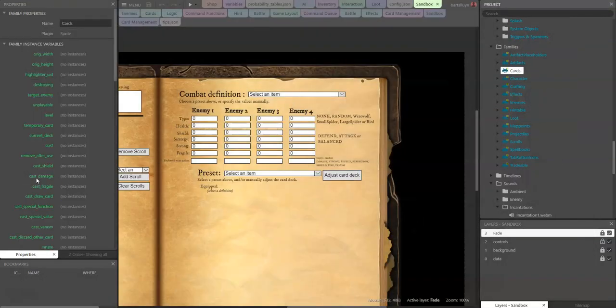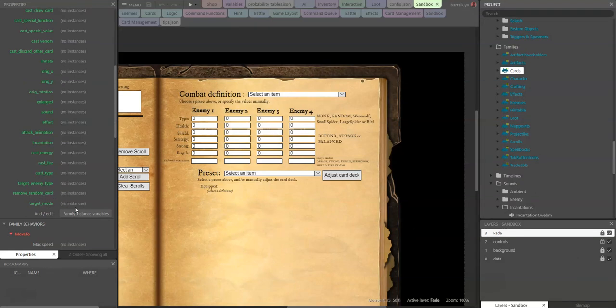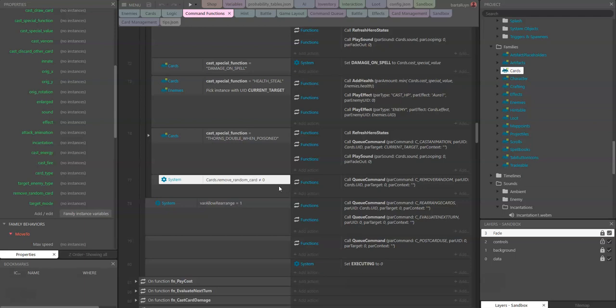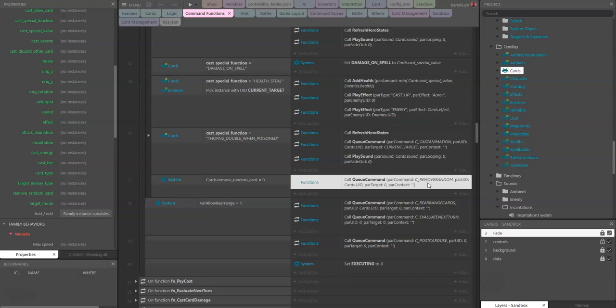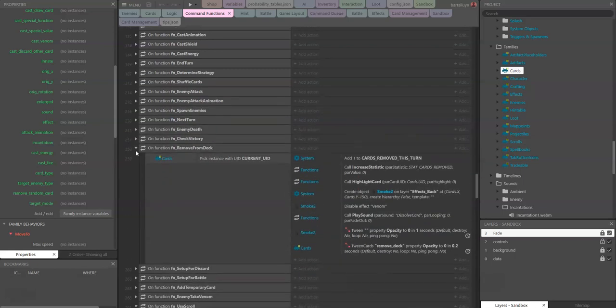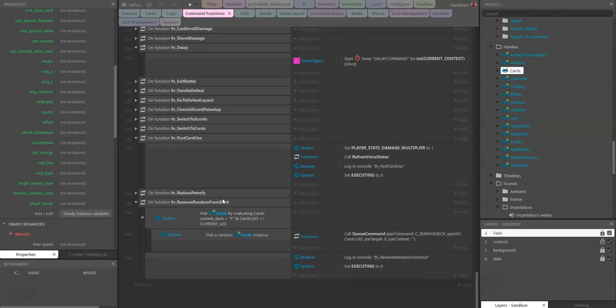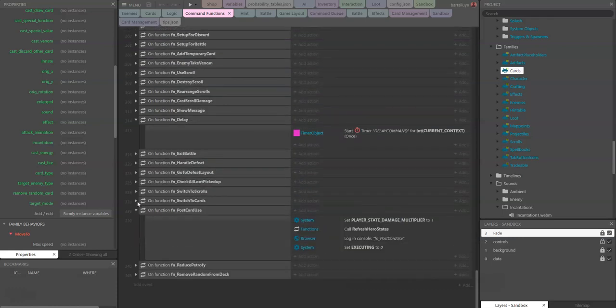I've added to the cards something called 'remove random card', which is a number. If this number is higher than zero, we start a command called 'c_remove_random_card'. That function picks all cards currently on the table — excluding the card being played — picks a random one, and issues a 'remove from deck' command. That command has been in there for a while and just removes that card from the deck.